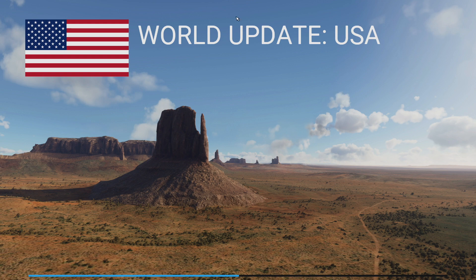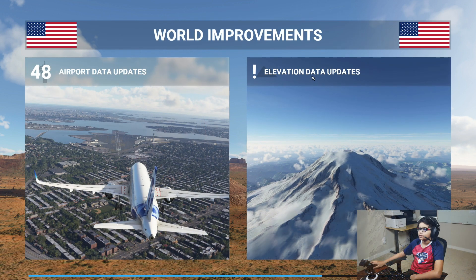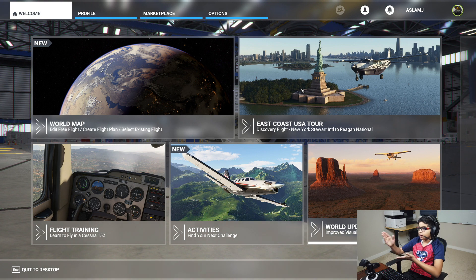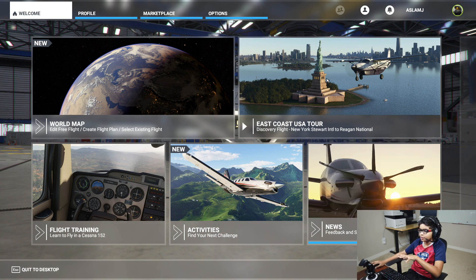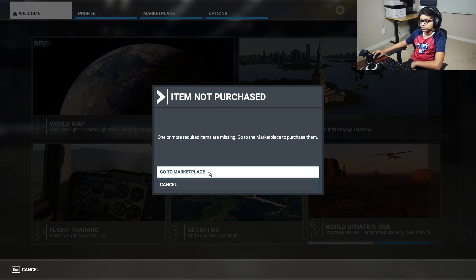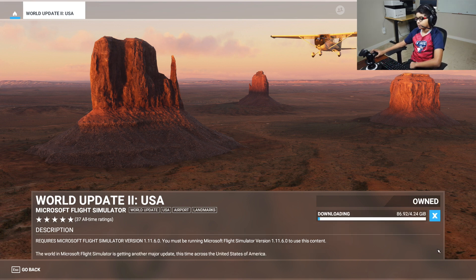In these updates there are new sceneries and new activities — this is cool! So whenever these updates come, the news shows first and there's always a tour. It says 'I am not purchased one or more required items' — go to the marketplace. Let's download it. The tour pretty much shows all the places — it's like a two-hour ride that shows every place in the update. They do this for every update and it's pretty cool.